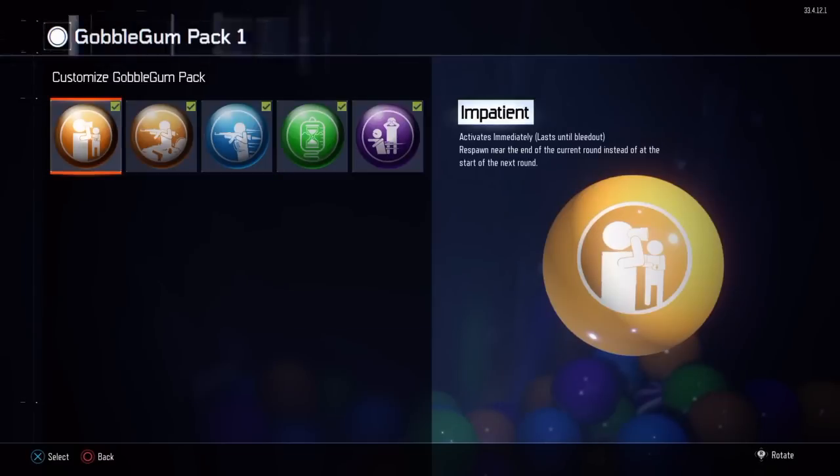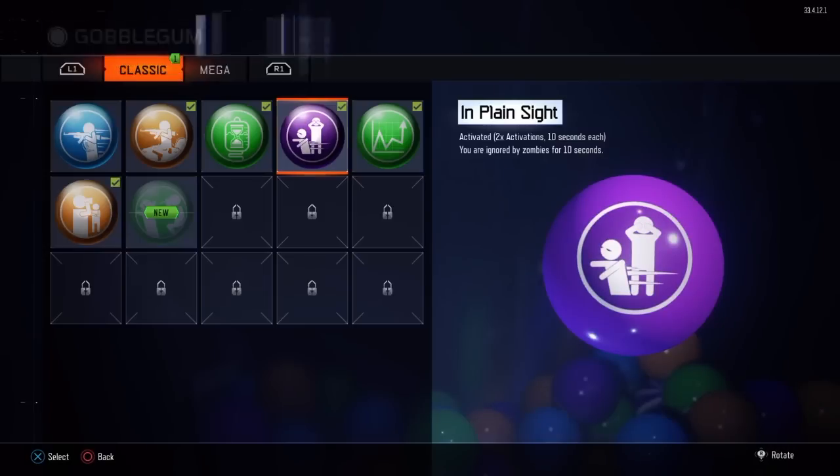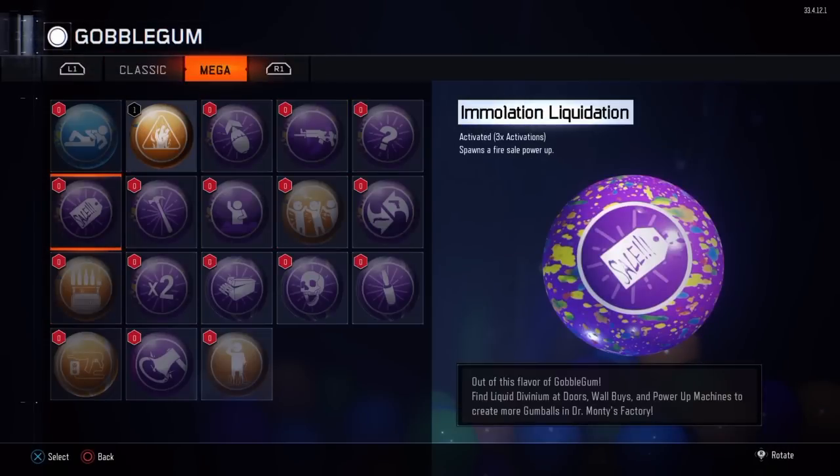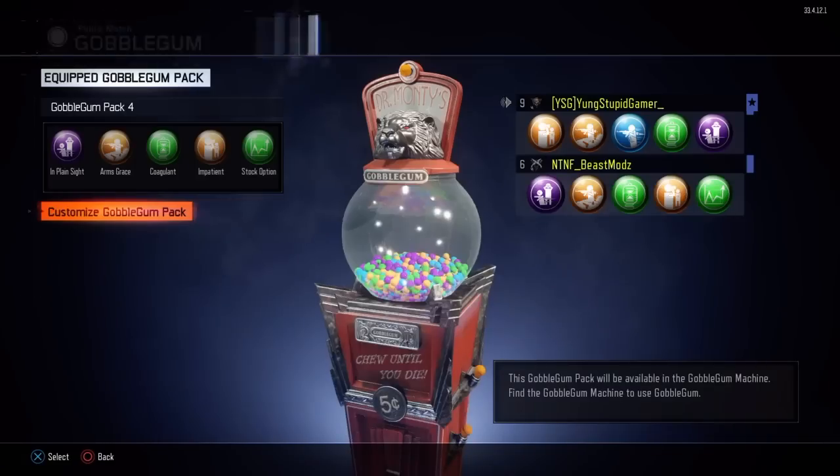Now let's go see what the other account got. Customized gobble gum — that one's something new. Mega: Burned Out — the next time you take melee damage, nearby zombies burst into fire, and it lasts twice. So it's like an extra juggernaut but only lasts for two hits. You could take it at the beginning of the round and it'll last until you get hit twice — so it definitely helps.